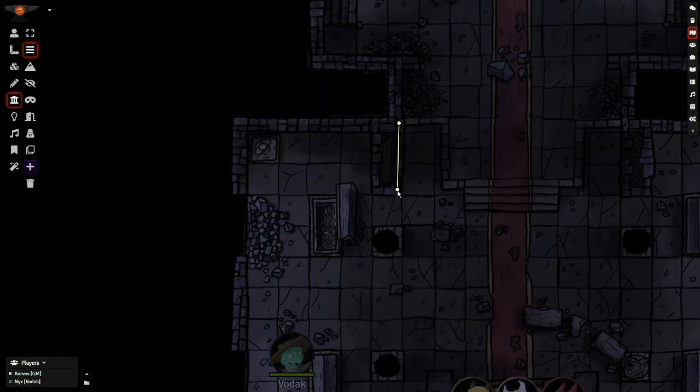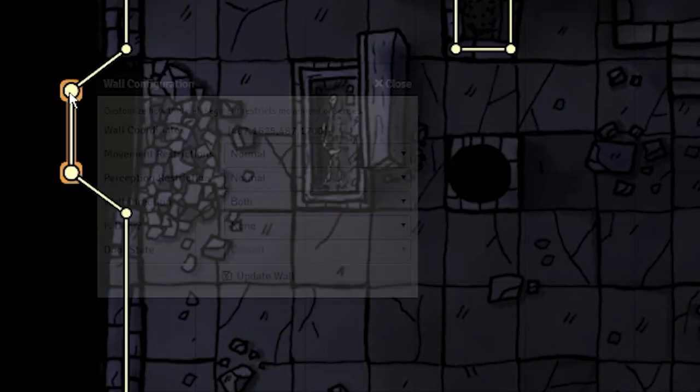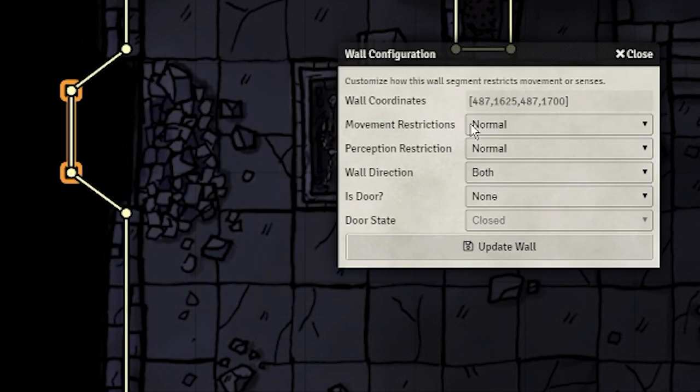Set the walls as usual, and remember you can hold Control to chain walls together. These black spaces offer us a great opportunity for placing our lights, so we'll set up our walls inverted into the space. We'll want to set the lights behind the wall so that our source isn't seen. To do that, we can double-click a node for this section of the wall and set the wall's direction.